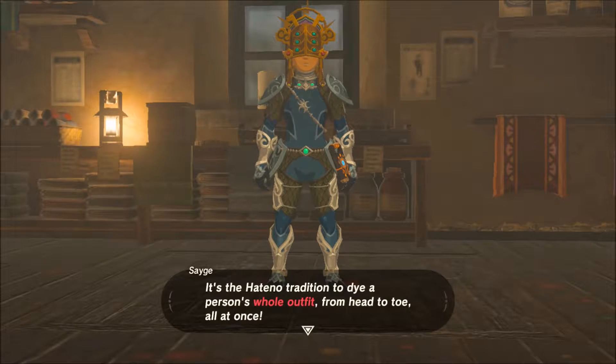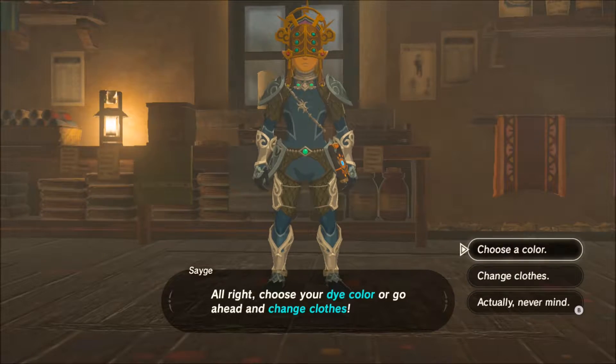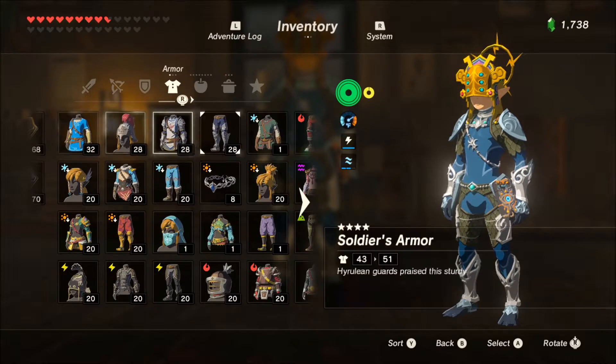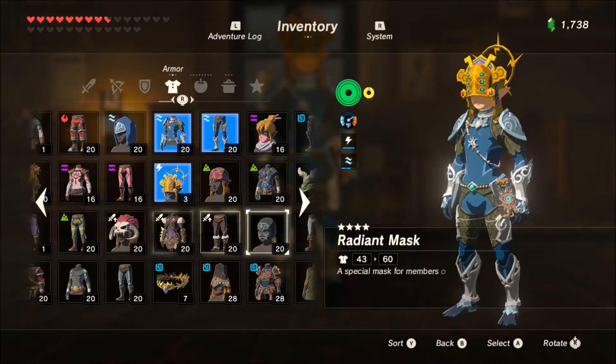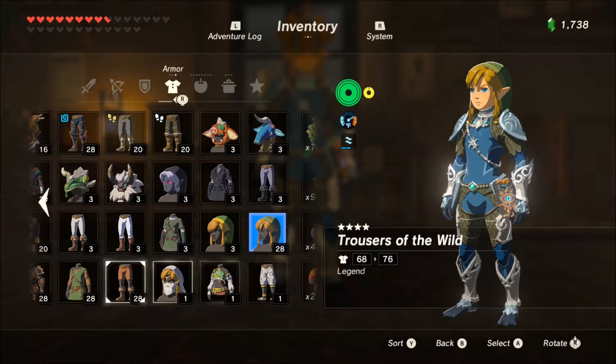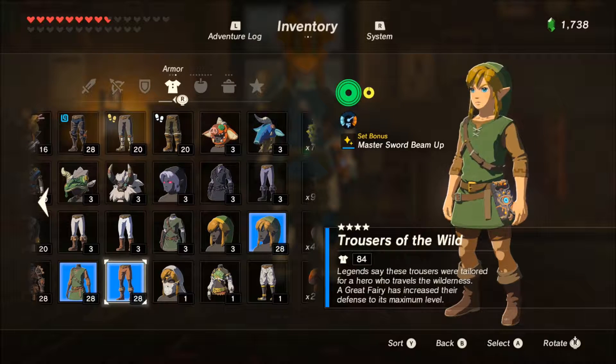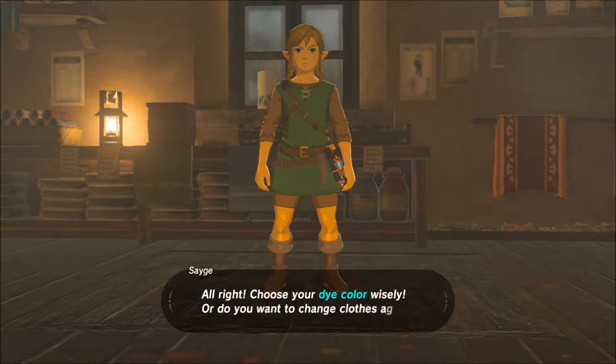So you tell him you want to dye. He'll ask you to either choose your dye color or change your clothes. This isn't the outfit I wanted to dye, so I'm going to change my clothes and put on the outfit I want to use. We'll go with the Cap of the Wild set — this is the set you get for completing all 120 shrines.